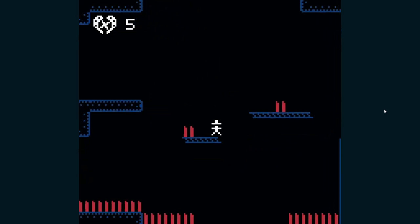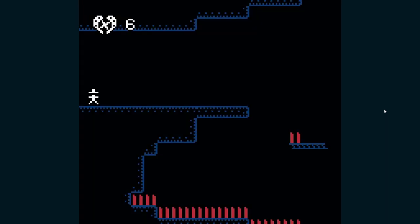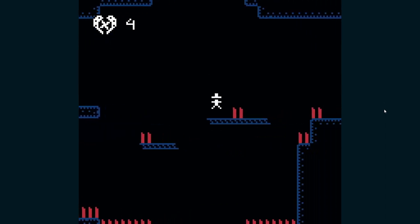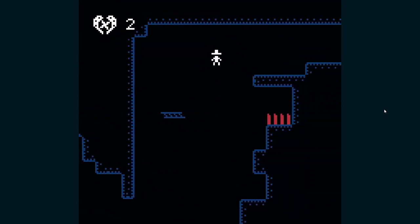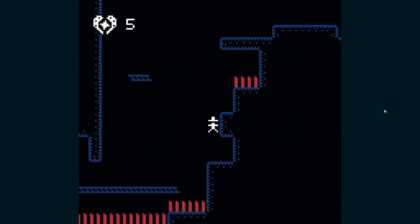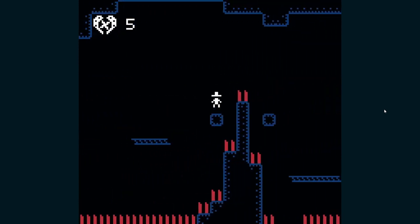When the update is out, if the precision platformer controls are improved — he mentioned inertia and I'm definitely feeling it when I'm jumping. I get carried continually and it creates some unintended effects where I'm not sure exactly where I'll actually end up landing.